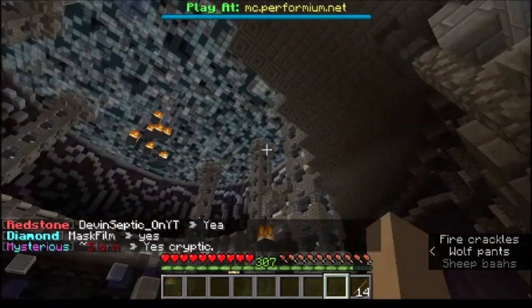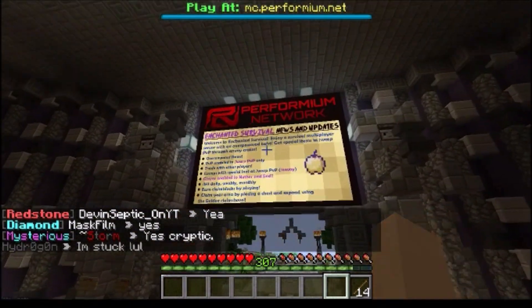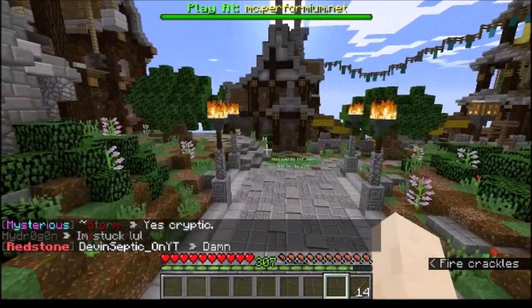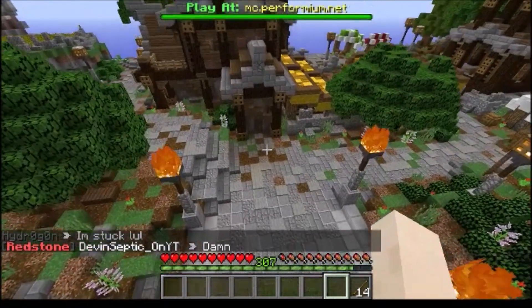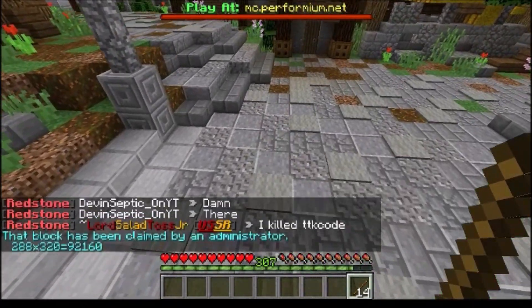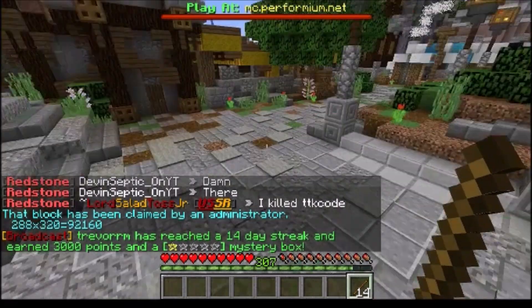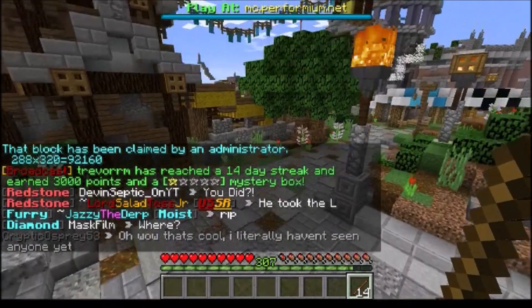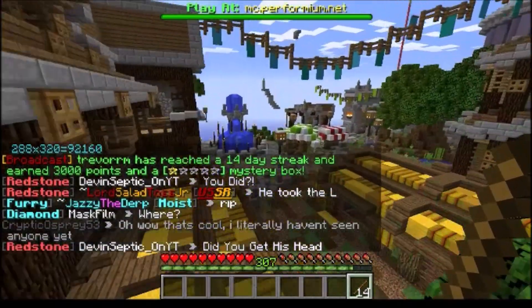Right now we are in Spawn. They have the rules up there as far as news updates and what's available. Spawn is pretty large. For those of you who don't know, the reason why I'm carrying a stick around is I can see how large a claim is. You can see right there that the administration has claimed this — and that's 92,000 blocks long.